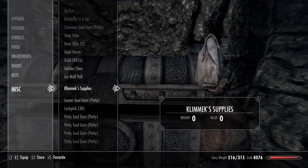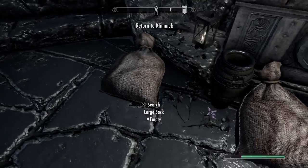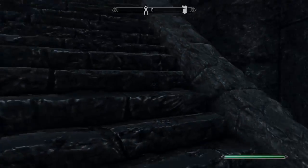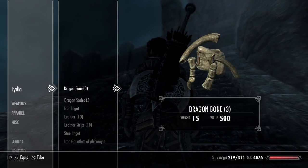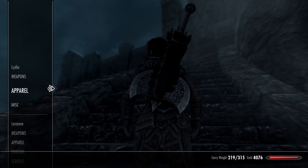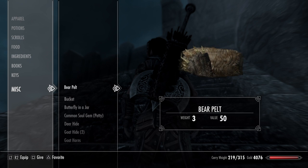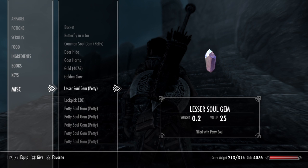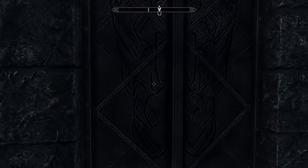I need to put supplies in here. Take their salt. Take their cabbages. Take their flowers - they're not allowed flowers, they're Greybeards. How can I serve you? I must have given you one of the battleaxes I picked up. You can have the bear pelt, the goat hides. I still have that golden claw. And now we go into High Hrothgar.